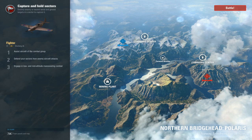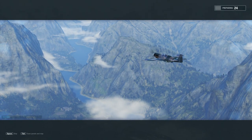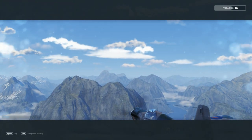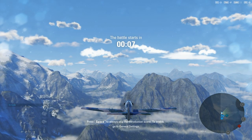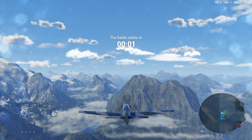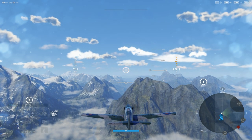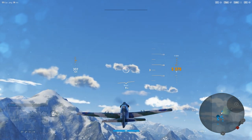I'll go left to get the command center, because that sector will earn you more benefits. Once you capture the command center, you can call on bomber strikes against your enemy sectors. Sometimes you only want one armament outfit — you don't have to switch between machine guns and cannons. Off we go. You just put on the main trigger, give some boost, and go over to the sector.